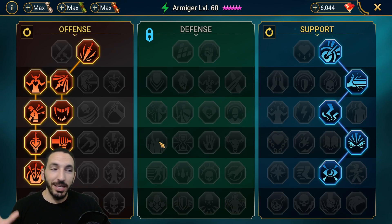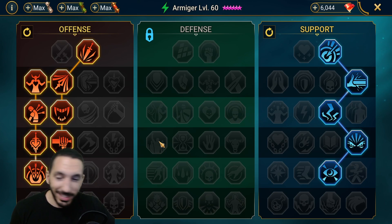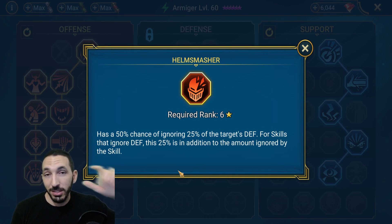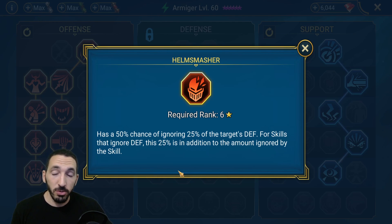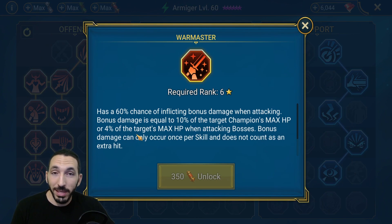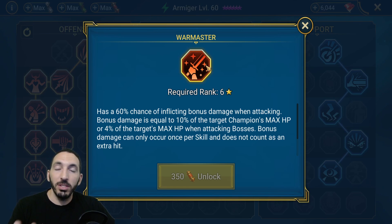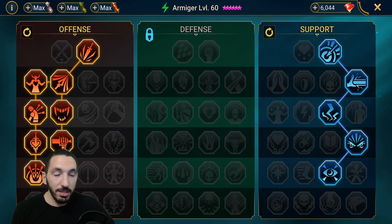Now let's go to the masteries. I went for Helm Smasher — that extra bit of damage when you ignore defense on bosses when you use A1 or A2. But if you're going for pure turn meter control, you should go for Warmaster instead. Warmaster would allow a ton more extra damage since it does a percentage of the enemy's max HP and doesn't care about your critical damage — which matters because Armiger was mostly doing his A1 the whole time.